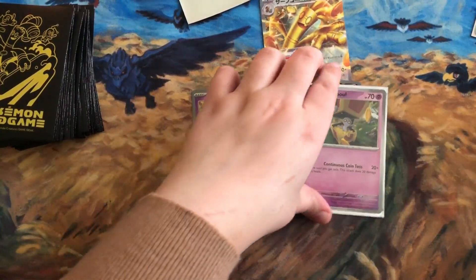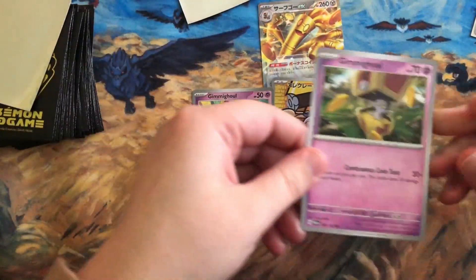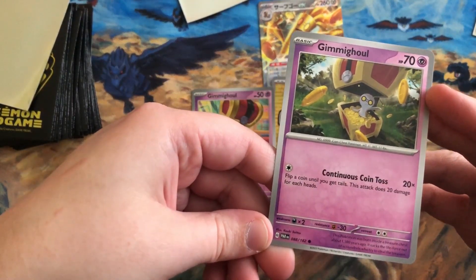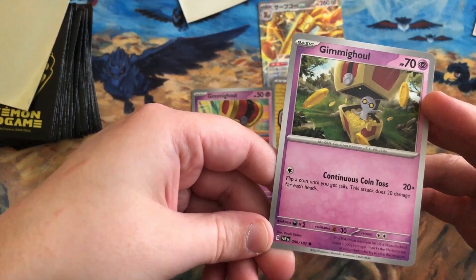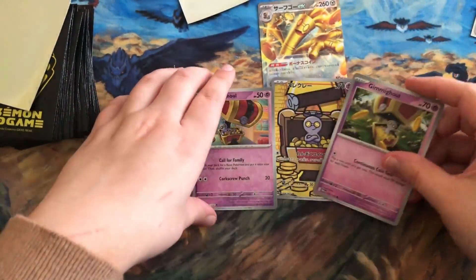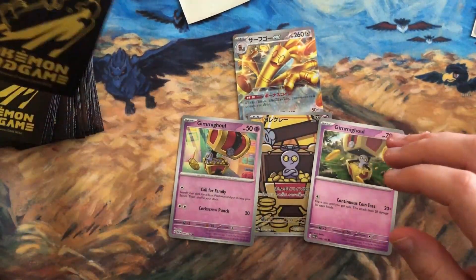Here is the 70 HP regular Gold Dango. Its move Continuous Coin Toss has you flip a coin until you get tails, and the attack does 20 damage for each heads. I think it's a really fun and cool card. Japan got it first with Raging Surf, and Paradox Rift combines two sets as usual.